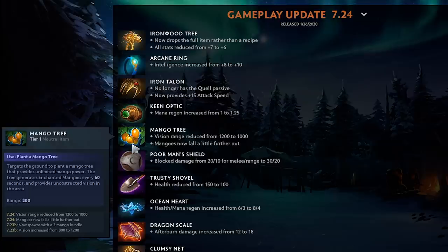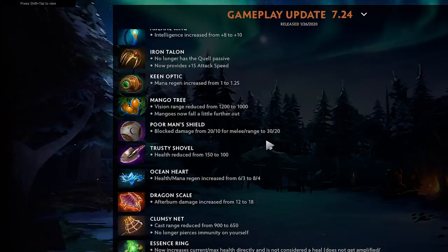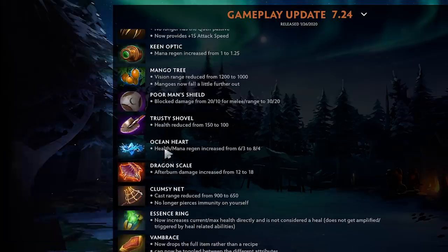Poor Man's Shield block damage changed from 20 to 10 for melee, and 30 to 20 for range — so PMS is just straight up much better. 30 is a huge block, and this is a great item for melee heroes like PL, PA, and Slark since it also gives one armor. Trusty Shovel health reduced from 150 to 100 but it's still probably the best tier one support item — being able to dig up net worth is basically like having the GPM talent. Trusty Shovel is officially the only GPM talent in Dota.